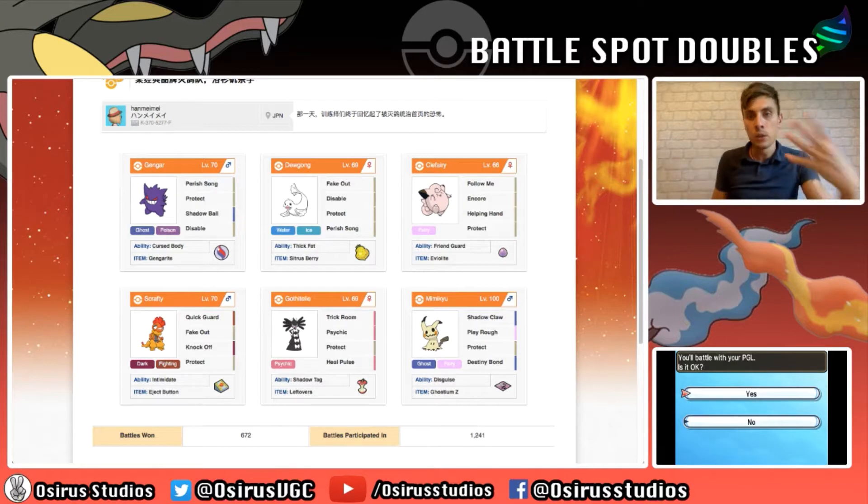The team is made up of Gengar - which will be Mega Gengar because it's holding the Gengarite - and to complement that we have Dewgong, Clefairy, Scrafty, Gothitelle, and Mimikyu. We have two trappers on the team: Gothitelle with Shadow Tag, and Mega Gengar that gets Shadow Tag after it Mega Evolves. We've got Fake Out support from Scrafty and Dewgong, and really important Follow Me support from Clefairy, which also has Friend Guard to boost the defences of everything on our side.